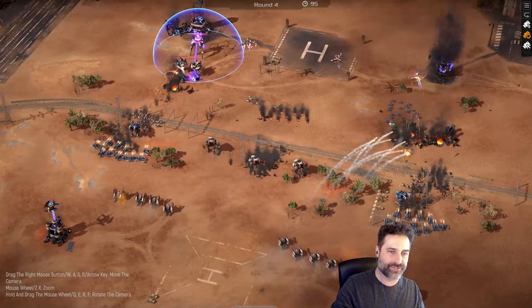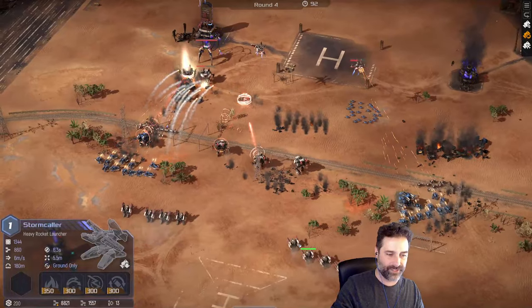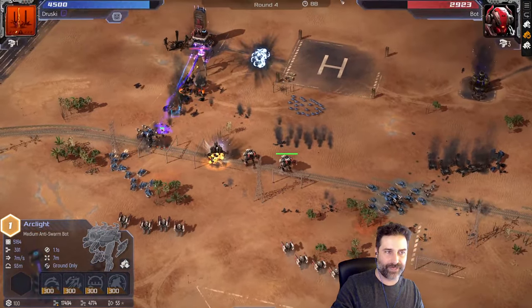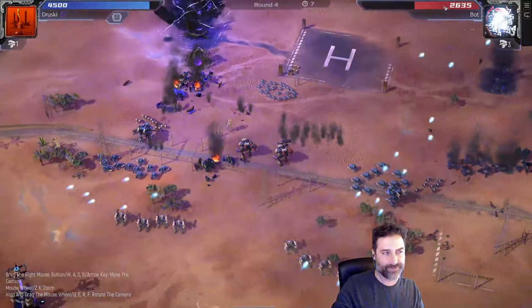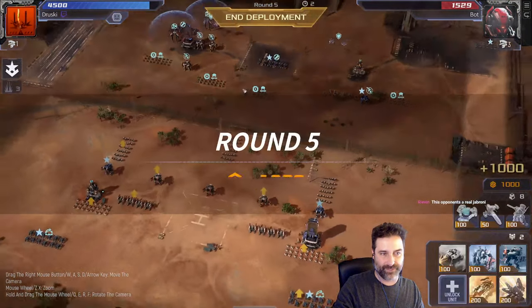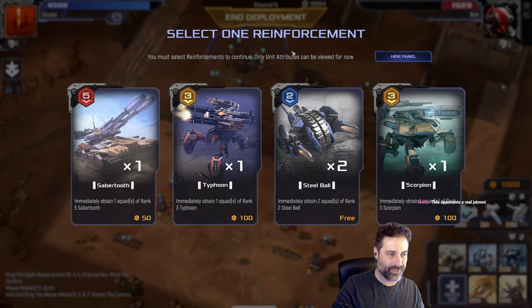When the round is over, surviving units deal damage based on their total supply cost. For example, this arc light cost 100 supply — if he's alive at the end of the round he deals 100 damage to the opponent. Each of those dots represents units doing their damage. This is the insane bot AI, by the way — it needs some help.